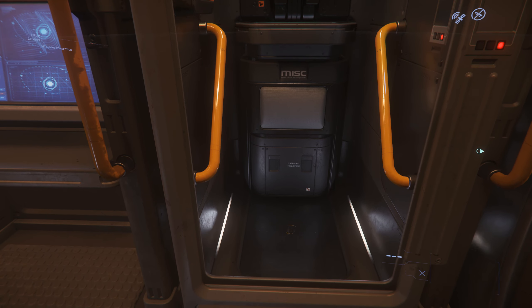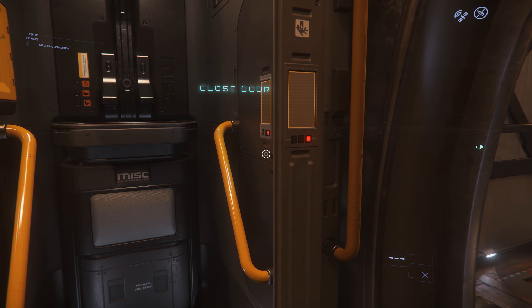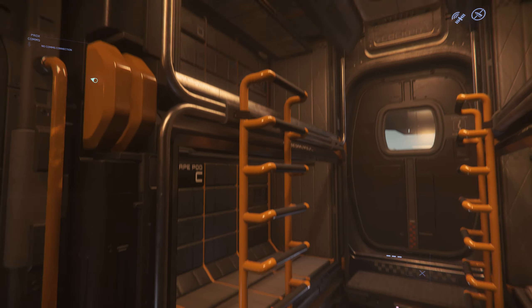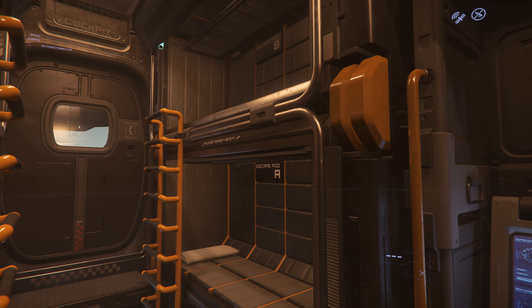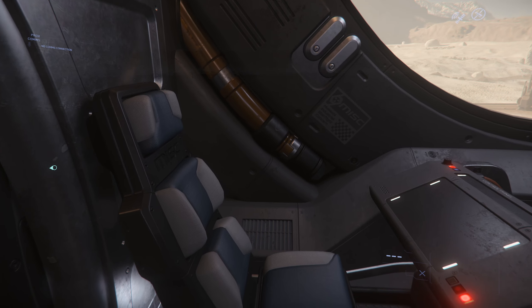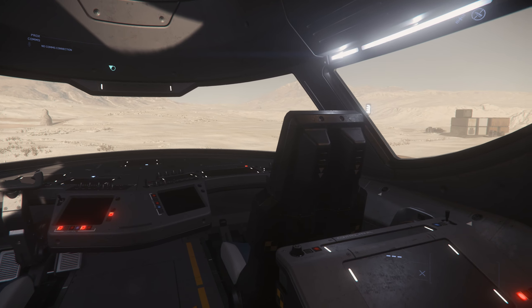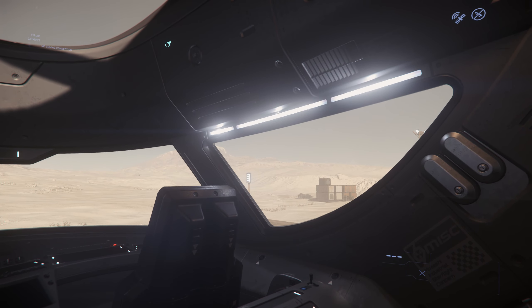There's also a small bathroom hidden behind a door. There are four beds for the crew — these are logout locations, and in the future may double up as escape pods. And then right at the front of the ship is the cockpit. There's a seat for the pilot, a seat for the co-pilot, and two support seats.